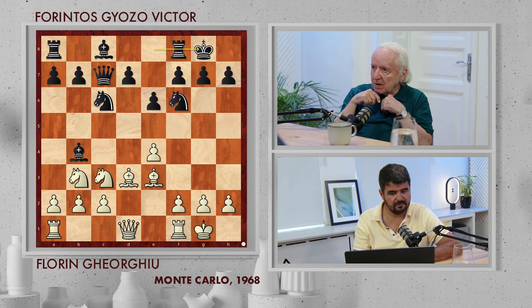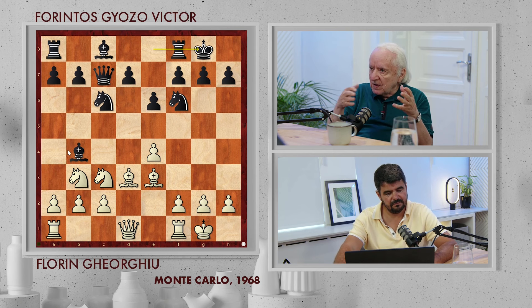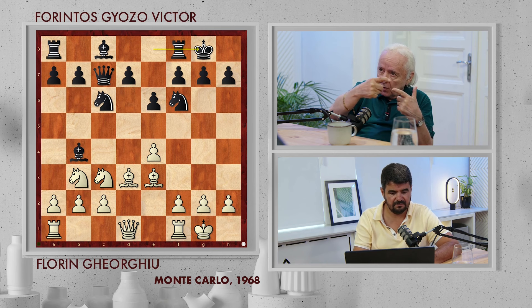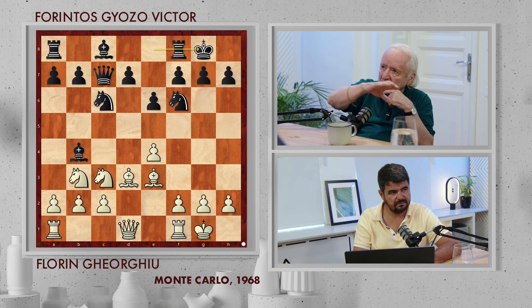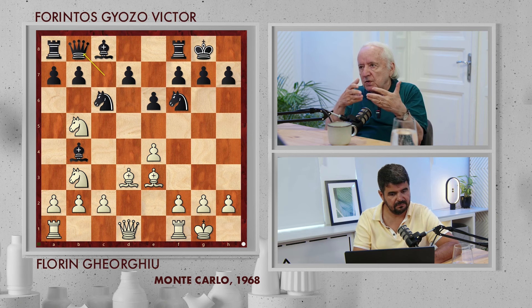Now, castling already a big mistake for black. He had to take back on c3. If he takes on c3, we have another game. It's possible to play, but at least he has a hope because white has not such a good pawn structure. He had to take first on c3 and only afterwards castle. But now the difference is very big — Knight b5 is a very important move. Now he has to move back the queen.